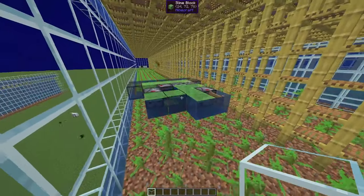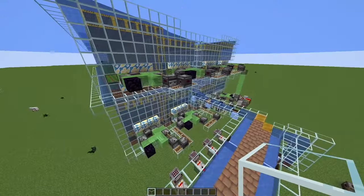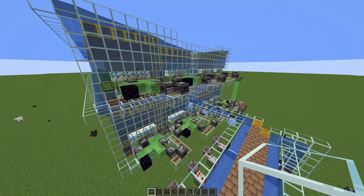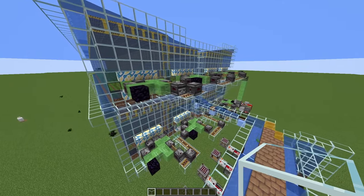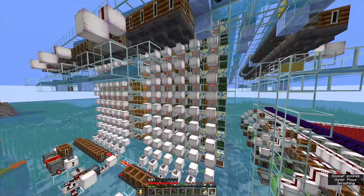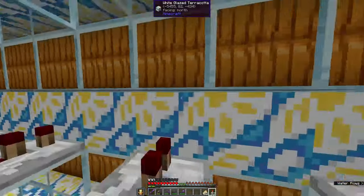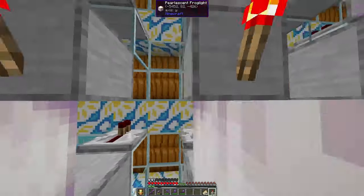I recently did a video on a kelp farm that used flying machines. Now I know that a lot of you don't like flying machines, as they can break if they are unloaded, which can be mitigated with a chunk loader, but even that won't protect you against a server restart. So let's showcase an alternative design that is utterly, completely, 100% unload proof.